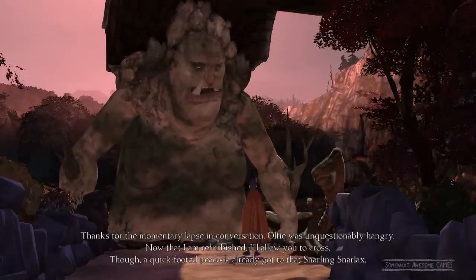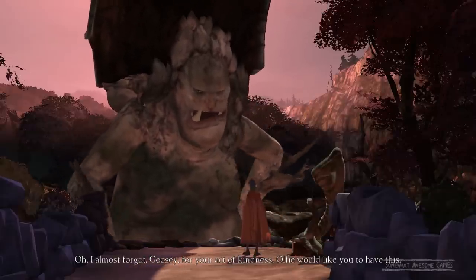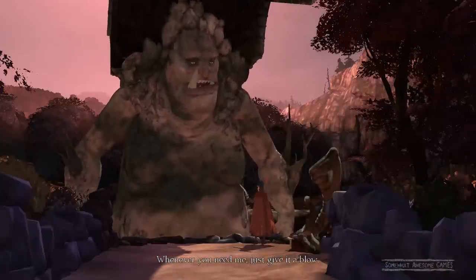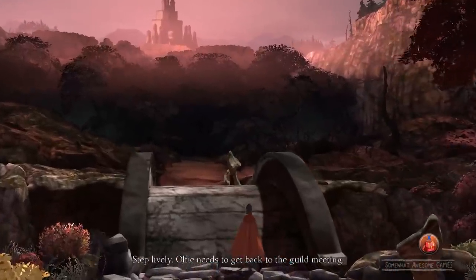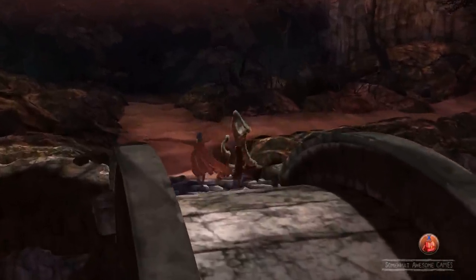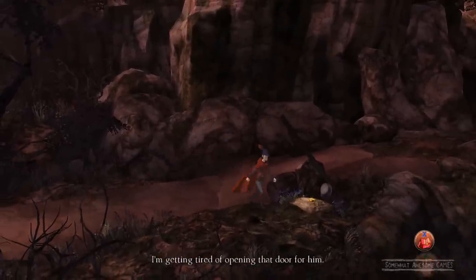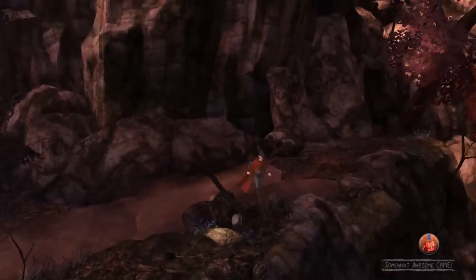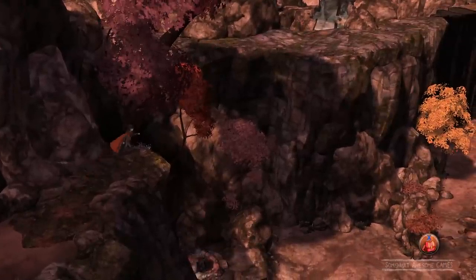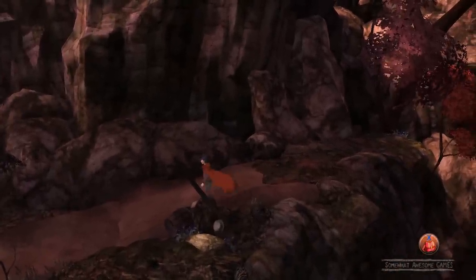'Thanks for the momentary lapsing conversation — Ulfie was unquestionably hangry. Now that I am refurbished, I'll allow you to cross, though a quick-footed peacock already got to that snarling Snarlacks. Oh, I almost forgot Goosey — for your act of kindness, Ulfie would like you to have this. Whenever you need me, just give it a blow.' Wonderful — so I can go and do the strength challenge now! Thank you very much my giant friend. Let's explore around on this side. Oh I love this game, it's so well paced — this is so much fun! Is that a golden egg? Oh we got a coin, we got another coin! We got giants chatting over there.